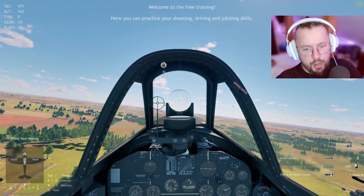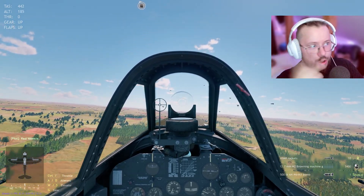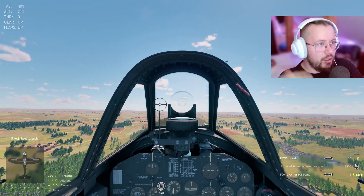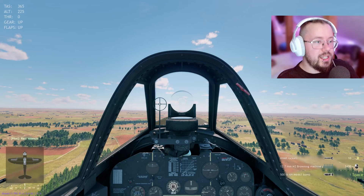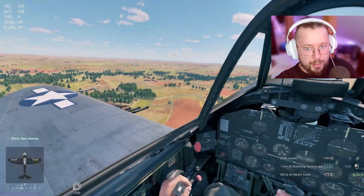We're going to go ahead and spawn. I'm going to slow down a little bit. If you look at the top left corner of the screen, that's where you see all the gears, flaps, throttle, altitude, true airspeed and all that stuff. I'm going to cycle through some of these flaps — you're going to see that right now on the wing there's nothing, no action happening right there.